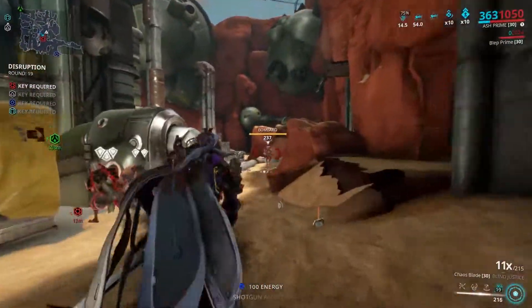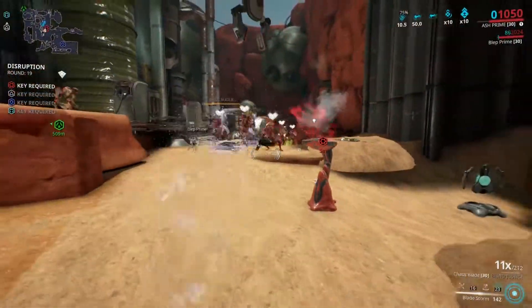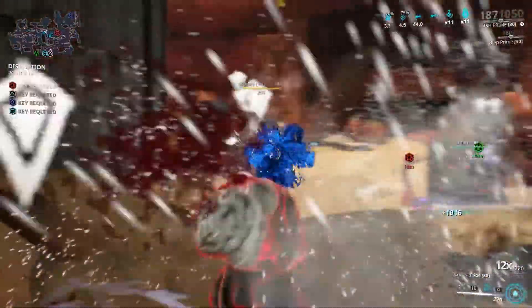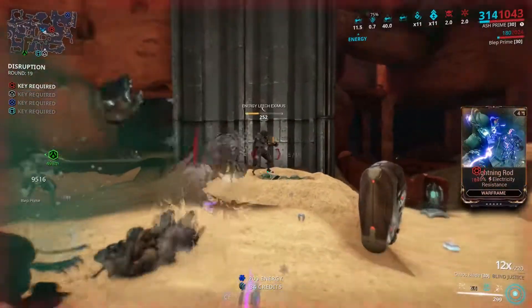These enemies don't stand a chance with Bladestorm - the bleed ticks are insanely high, at peaks of 17,000, other times about 8,000 per tick, and Ash's passive makes slash damage stronger and last longer.